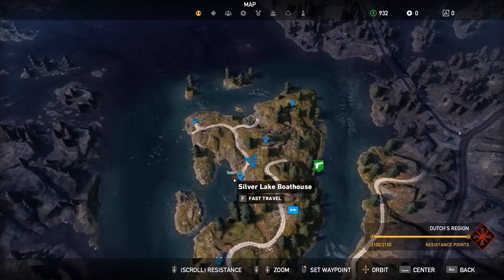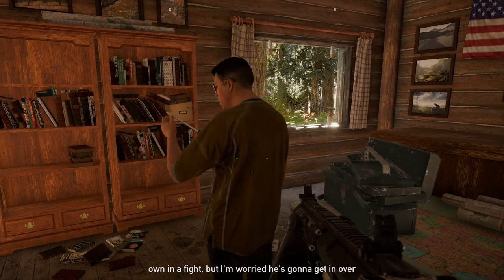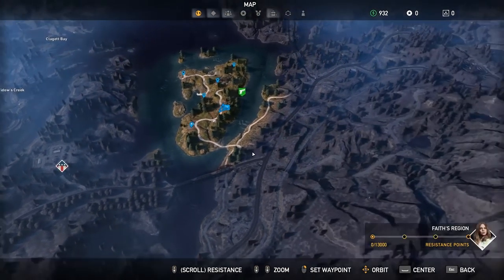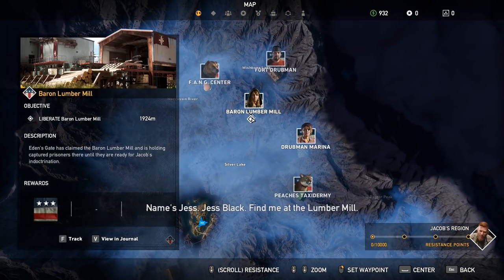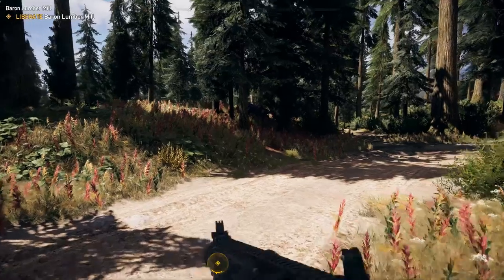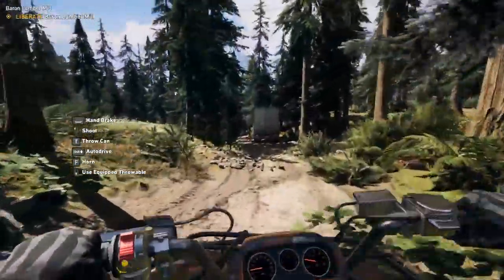We're going to go ahead and continue with our Let's Play. I'm going to cover all of the Prepper Stashes as I find them, so keep an eye out on the channel. Next up is Ray Ray's Pumpkin Farm. A new character revealed: Merle Briggs — we can actually unlock him. He's way over here, so we haven't explored much of the map yet. Thankfully, we've got an ATV, which is going to make it a little bit easier to get there. We already activated or went inside this truck — you can get some loot in there.